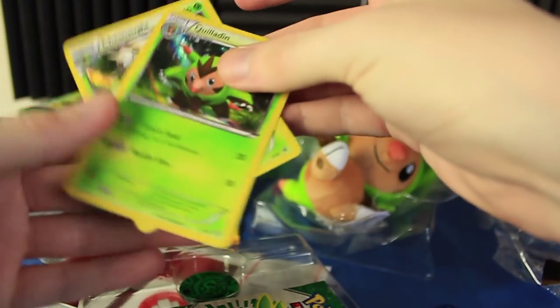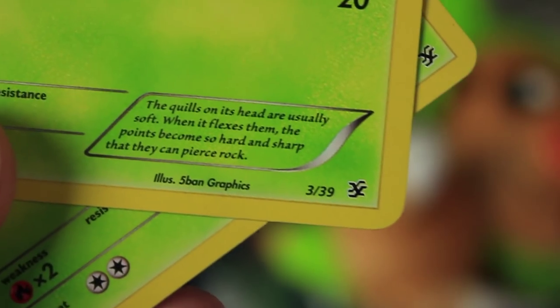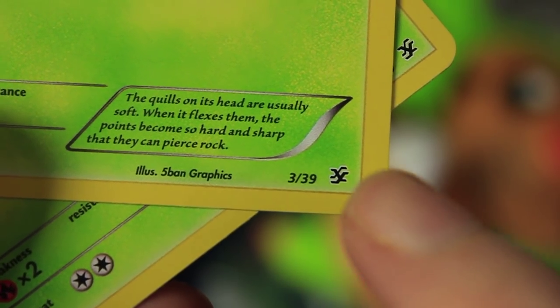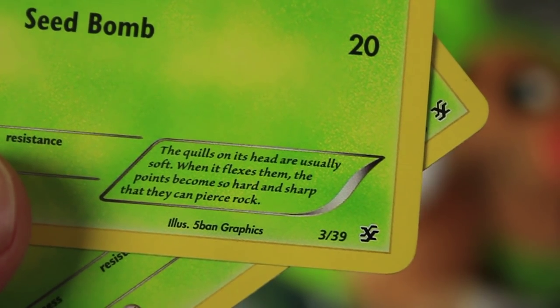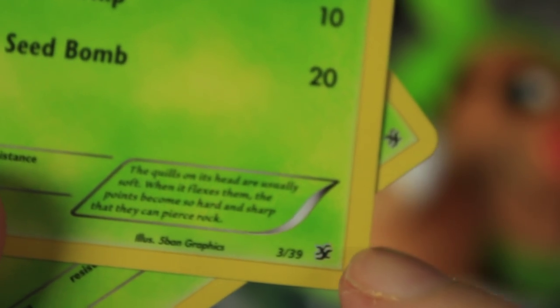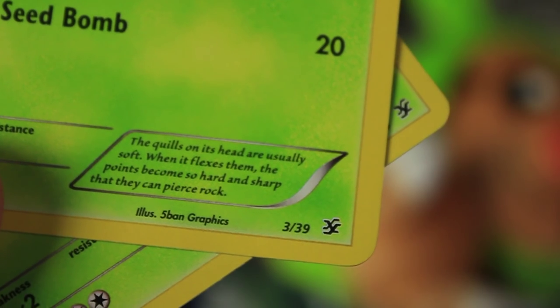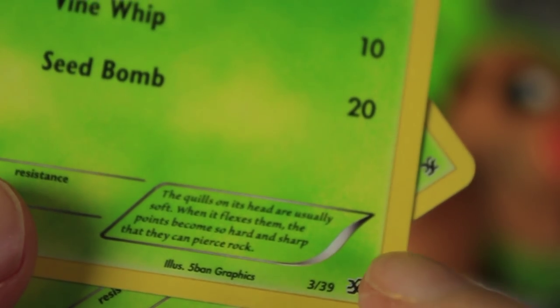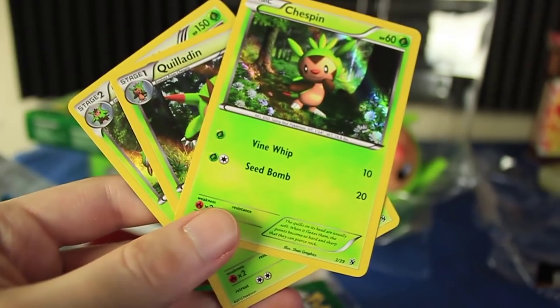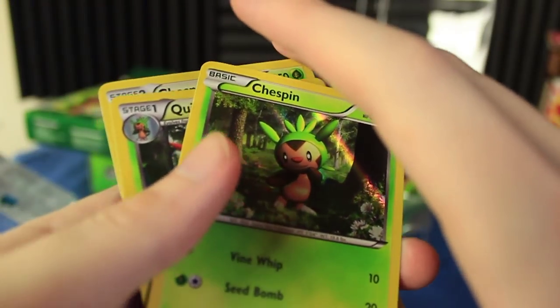If we take a peek at the bottom of these guys, you'll see that they actually have — like this card has 3 out of 39, and they have XY right there. There are some sets that are just from the theme decks. For example, this set is not a promo card, but it's also not a part of the XY base set. It's not a part of the Flashfire set. It's a part of its own set just for the theme decks, basically. So that's true of a lot of different sets — if you ever see something like that, some weird symbol with a pretty low number, it's probably what it is.